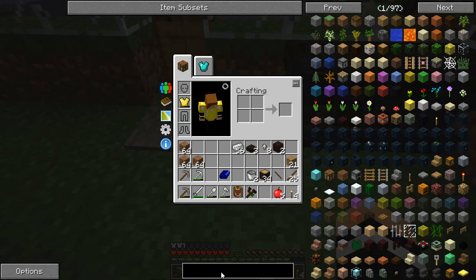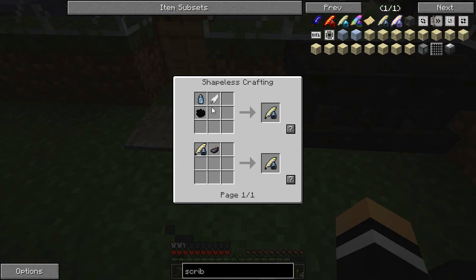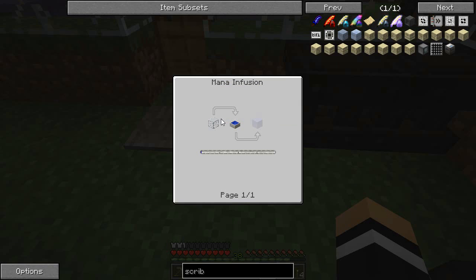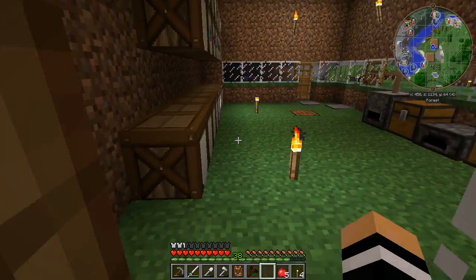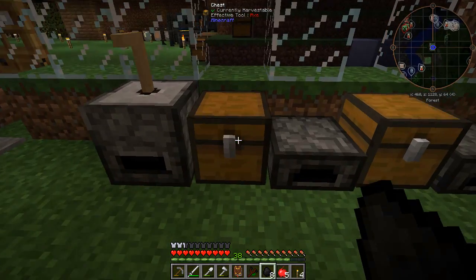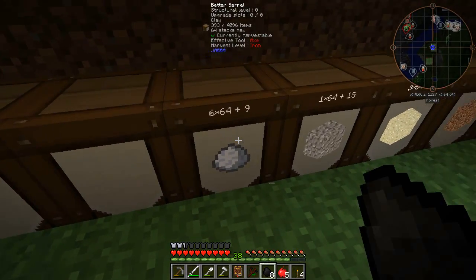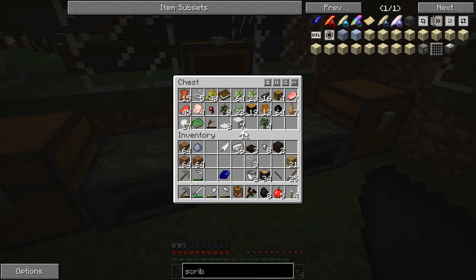This here needs some scribing tools. We're going to need an ink sack, pretty easy, a feather, and a glass file. A glass file - we need to make some mana glass out of normal glass, three of those. So while we're over here we'll grab some coal, some glass - three. We're going to need one of those, we're going to need a feather and an ink sack.